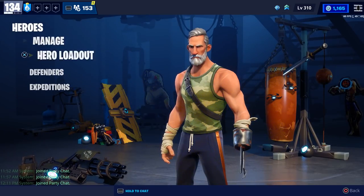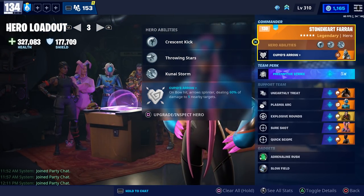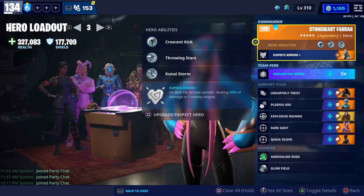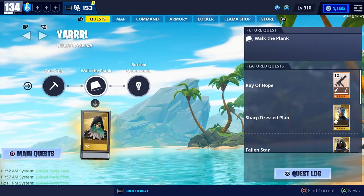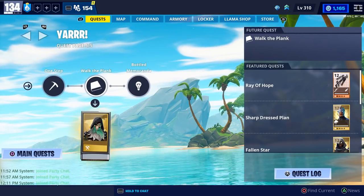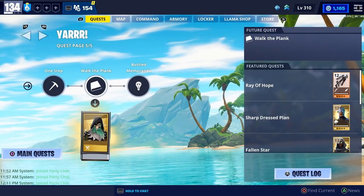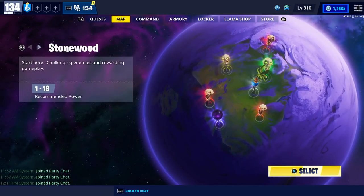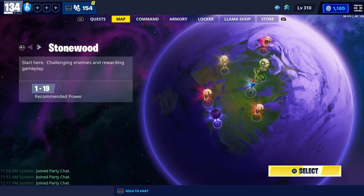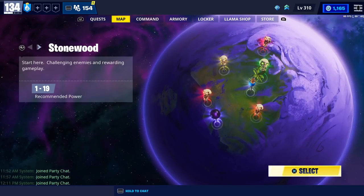For example, if you get the xenon bow you could switch over to Stoneheart Pharah. Speaking of the xenon bow, you can get it from the vending machines. The main tip is that if you shoot all around the map in every direction, you can destroy mushrooms that way. You can also destroy gnomes as well. So if you're struggling with mushrooms, try looking for the xenon bow in one of the vending machines and just shoot it in every direction around the map.